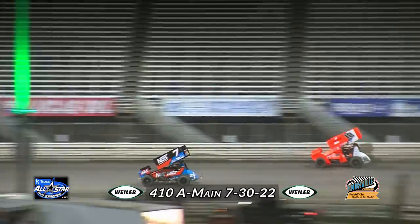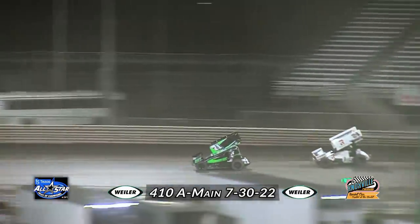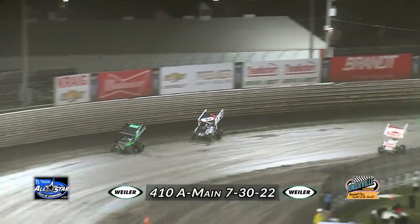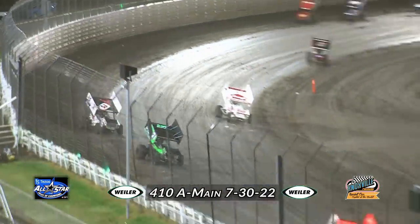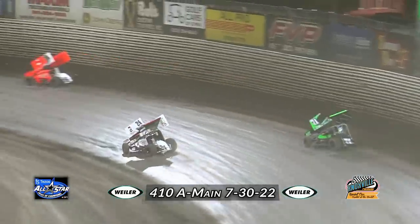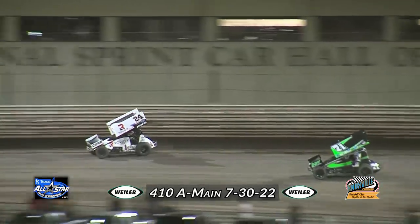Now a battle for second. Geo Selzy on the move. Meanwhile a battle for fourth is starting to develop. Here comes Rico — Rico Abreu now to the outside as they work into turns three and four. Eliasson slides up across the top to block, leaving the inside open, and that's where Bryan Brown finds himself. Brown tries the inside line and now Parker Price Miller begins to close in on the top five. Abreu throws a slider and Eliasson moves Rico Abreu up into the fourth spot.